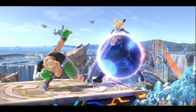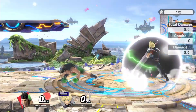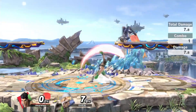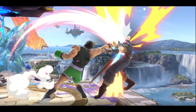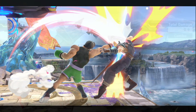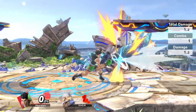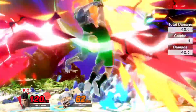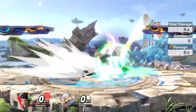Up tilt is a very powerful option when pressuring your opponent's shield, especially the back hit of up tilt because it's safe on shield and can allow for combos if they try to jump out of it or let go of shield. Up tilt is a conditioning tool to figure out your opponent's shield habits and punish accordingly. It can lead to several things such as grabs, chasing them with tilts, and many more. The possibilities are endless.